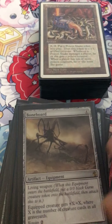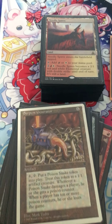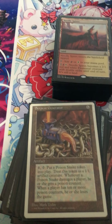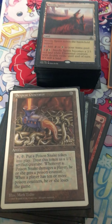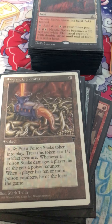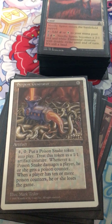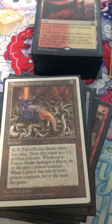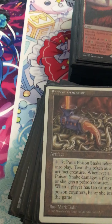Bonesplitter is basically a living weapon. Serpent Generator — you guys want to know why I play Serpent Generator? It lets me spit out snakes, and the snakes have poison so they can put poison counters on your opponent. You keep paying four mana, and when it's on the battlefield, tap it to put a poison snake token into play. It's a 1/1 artifact creature token that poisons.